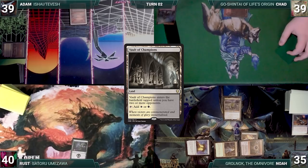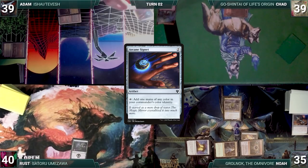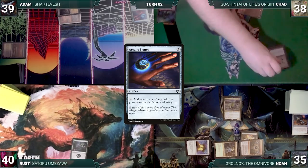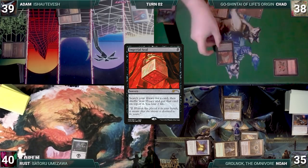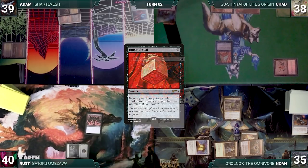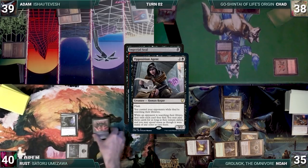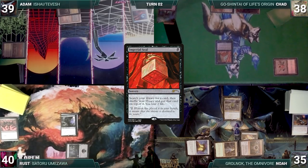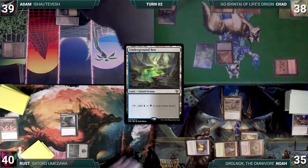Adam draws and plays a Vault of Champions, casts Arcane Signet, and passes. Chad draws and plays a City of Brass, taps it to help cast Arcane Signet, then follows it up with an Imperial Seal. In response, Rust casts Dark Ritual adding three black, then flashes in an Opposition Agent. Everyone laughs, Chad cries, and Opposition Agent resolves. Rust fetches up an Underground Sea from Chad's library into exile, and Chad loses two life.